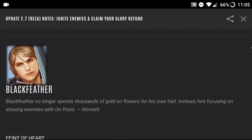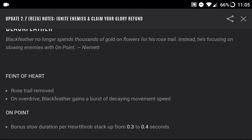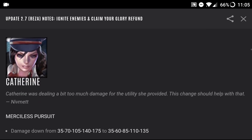Black Feather no longer spends thousands of gold on flowers for his rose trail — instead he's focusing on slowing enemies. The rose trail was removed, and on overdrive Black Feather gains a burst of decaying movement speed. His on-point bonus slow duration per Heartthrob stack is up from 0.3 to 0.4 seconds, which is good for chasing down an enemy — that's literally what Black Feather does.